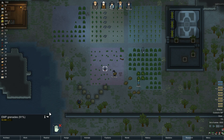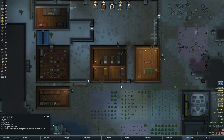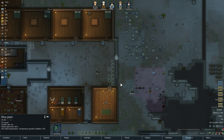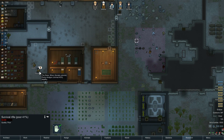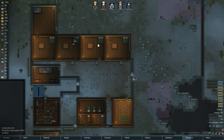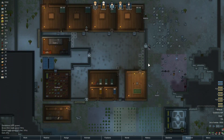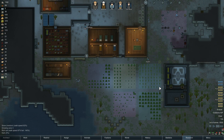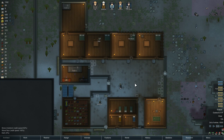I'm not sure why there's EMP grenades in the middle of our rice paddy. But things seem to be moving along nicely. Survival rifle — poor. I'd actually prefer her to keep that — we'll give her that. So we're sleeping, Ryan came in — actually he's building the conduit. We're almost there, boys. I feel like sometimes you can just take a step back and let your colony run itself, because right now things are going very nicely.